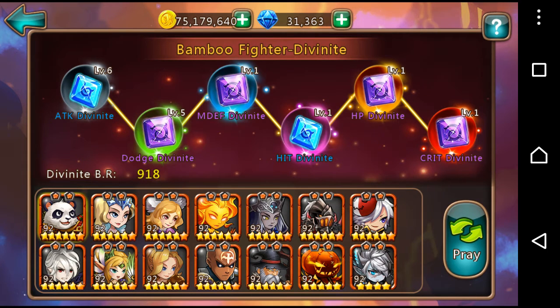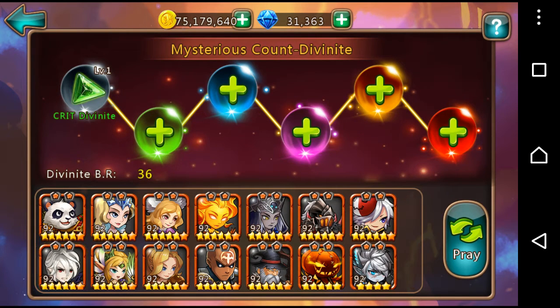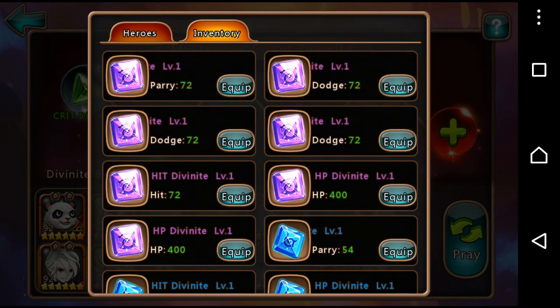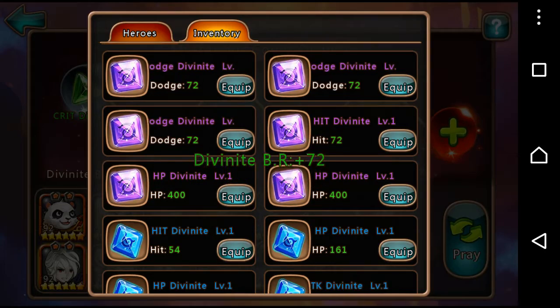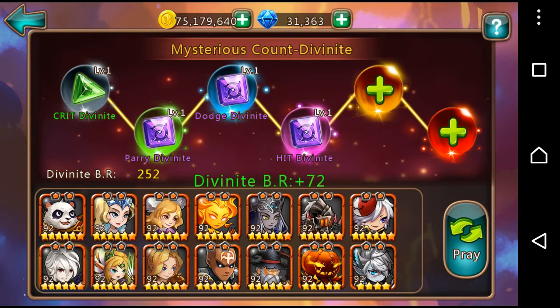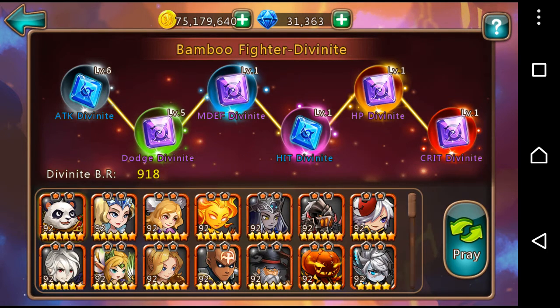If you press the hero button on the bottom corner and select one of your heroes, this is where you can place the Divonites. As you can see I've done it with quite a few of them — you just click on a slot and it brings up a list and you select the ones you want. They've got various stats for various things: the first purple one is parry, the next one can be dodge, the next can be hit, and so on. You can level these up to level 20, starting from level one.